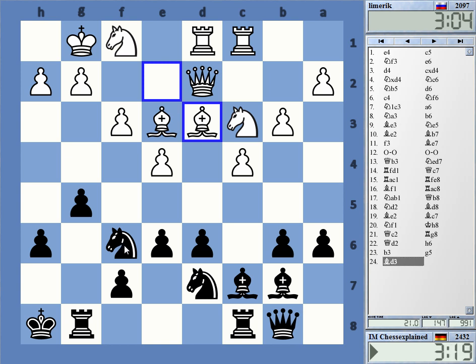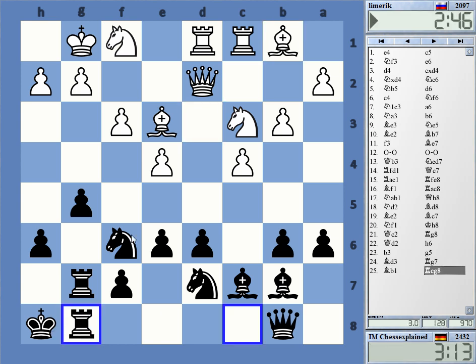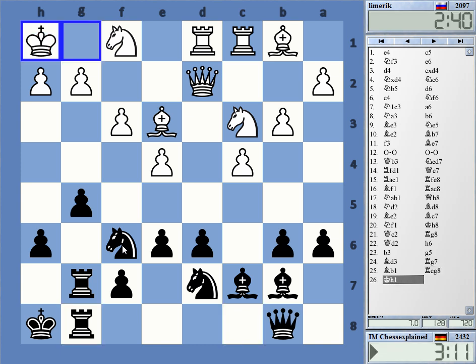Okay, rook g6 — he has some good reply now, so maybe start with this. Knight e5 was also an option, but the opportunity to arrange the rooks — doubling or rook h7, rook g8 — does make some sense, I believe. G4 bishop h6 — okay, so g4 bishop h6 is not helping me.